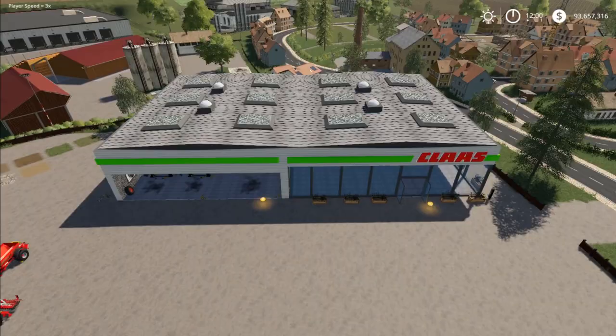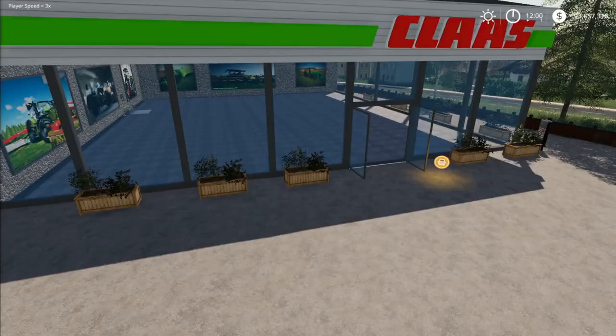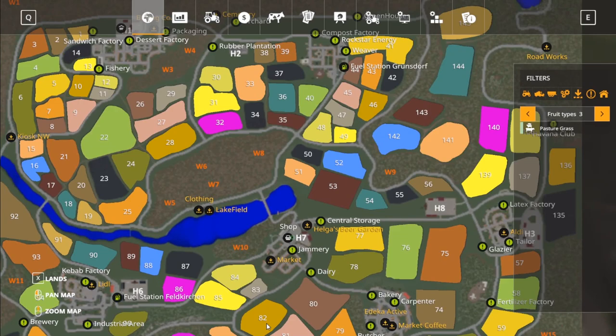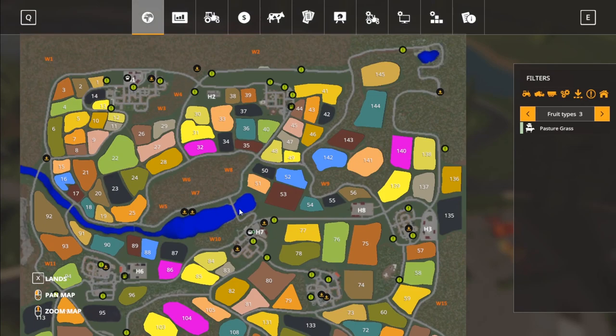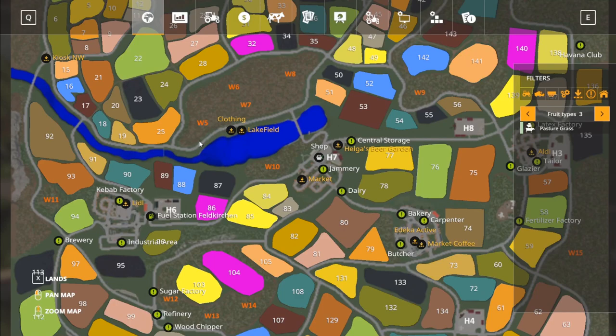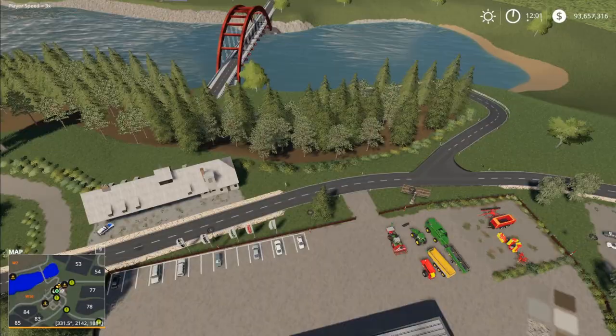Let's go ahead and take a look around this map. We have the store here, a repair trigger, and the store trigger — plenty of good pickups there. It's a Claas dealership. Let me put the map on so we can see where we're at. We're going to check out this little section, then head across the bridge and make a big loop around to make sure we're hitting everything. For production, I'm going to briefly go over each plant as we go by them, similar to how I do with sell points.